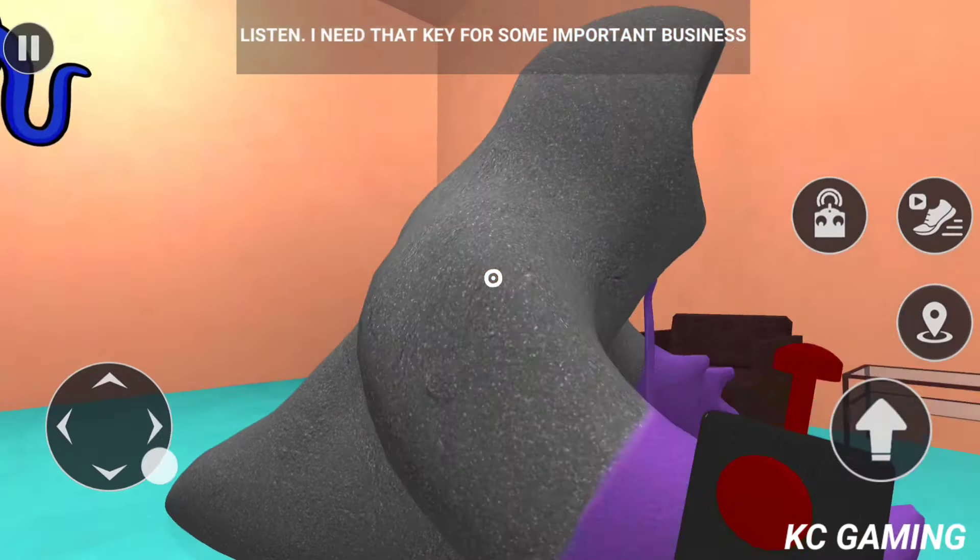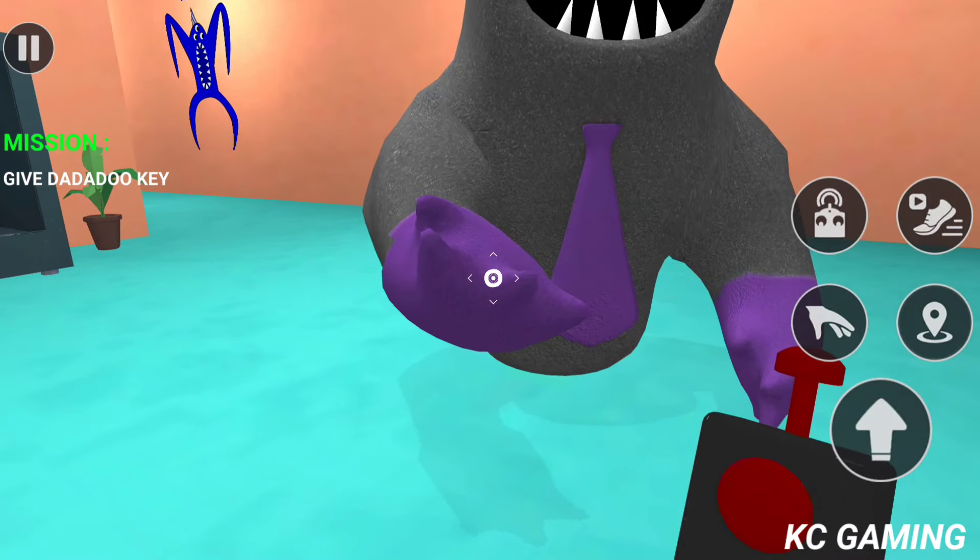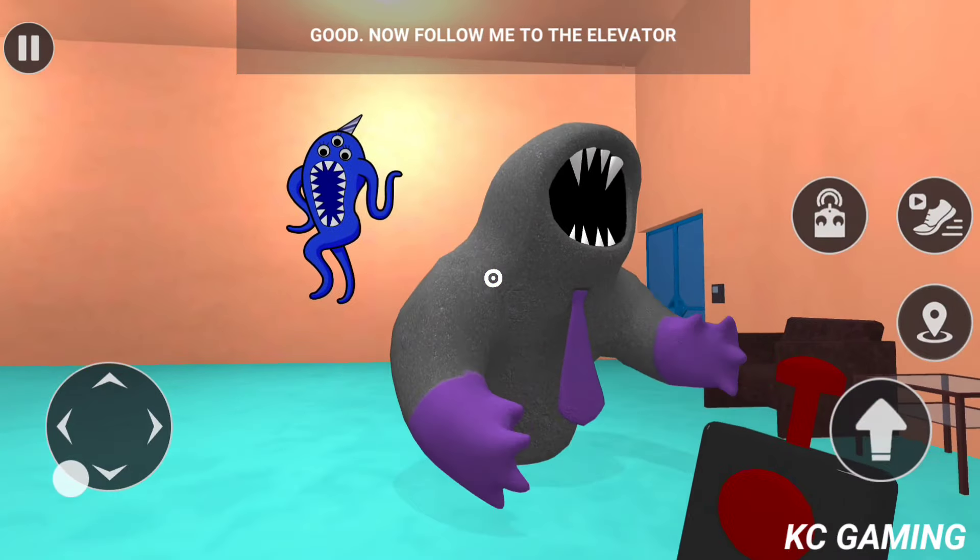Listen. I need that key for some important business. Give me the key, and I'll give you this key card I just found. Good. Now follow me to the elevator.